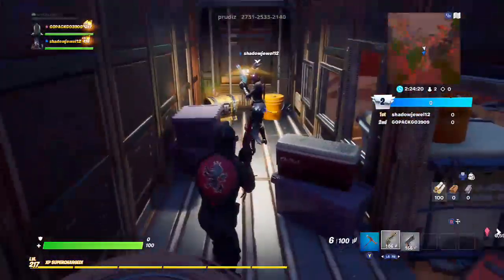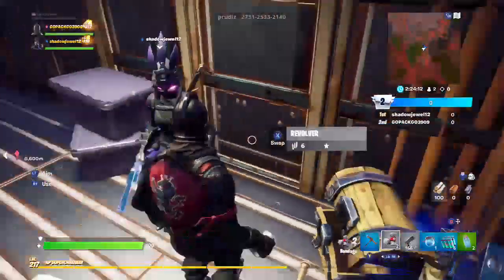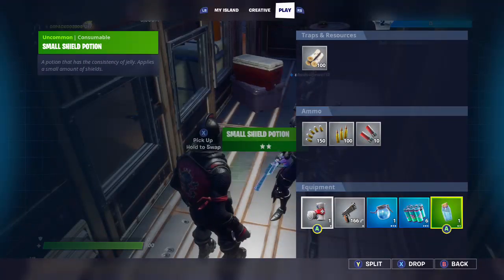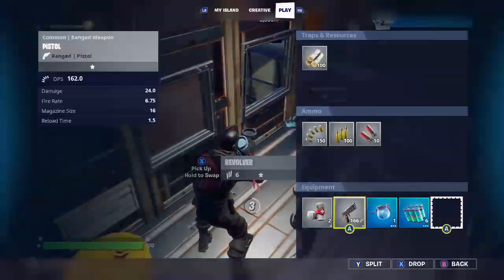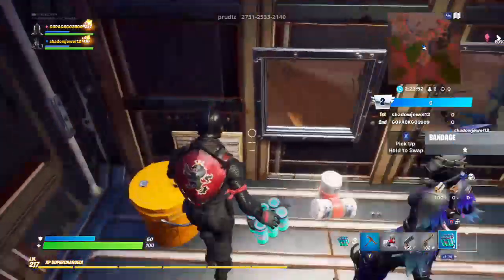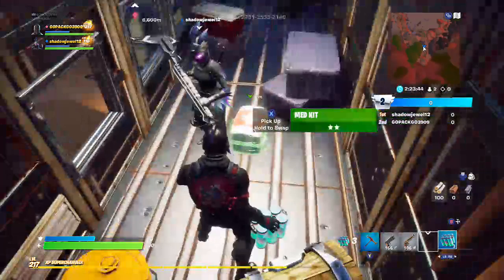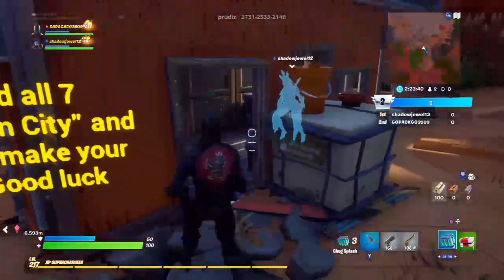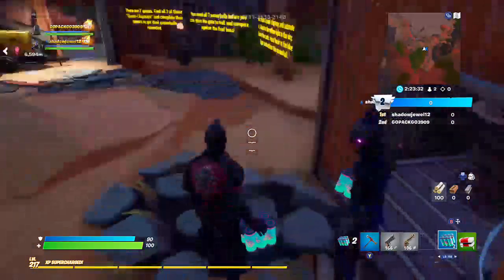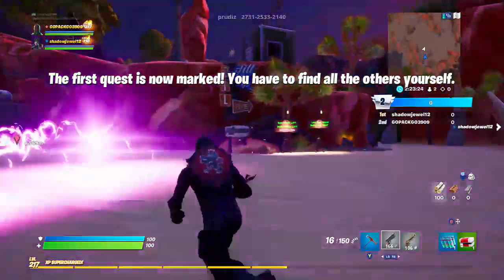Once you have collected all seven power balls, head to the broken city, go to the gate to hell, and make your way to the final boss. Good luck, stranger! I'll split everything up here. I'll give you both drinks — you both have 50 shield — and then you have splashes. The quest is now marked; you have to find all the others yourself.